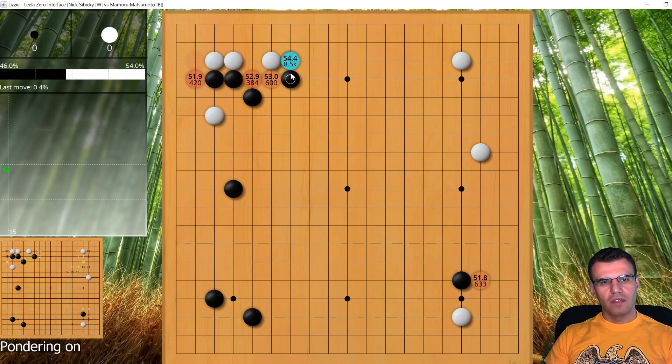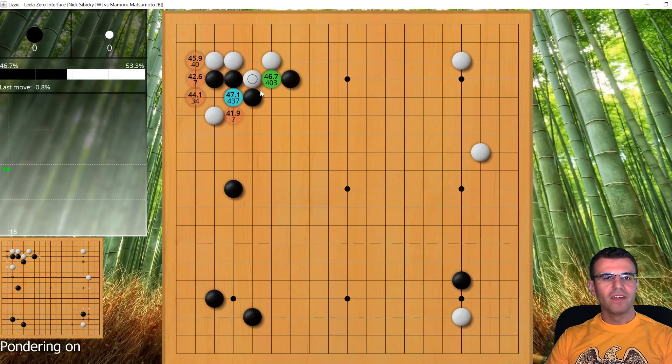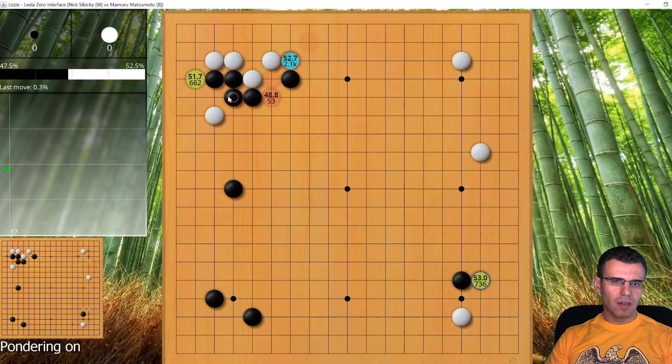I play out this joseki and instead of the standard move I play a different one, kind of thinking it'll start to outrank the other candidate. The AI isn't convinced — it still prefers the other move. But black just responds and that's fine. This white group is now safe, and this white star point stone has lots of aji.